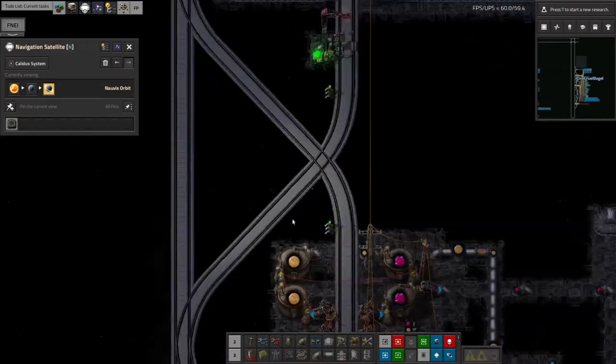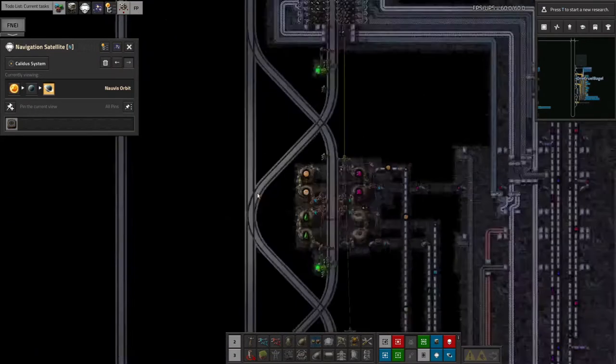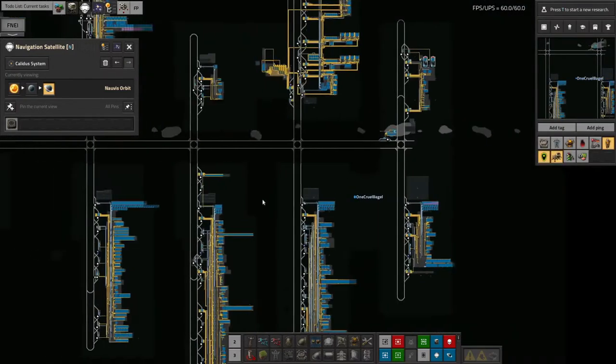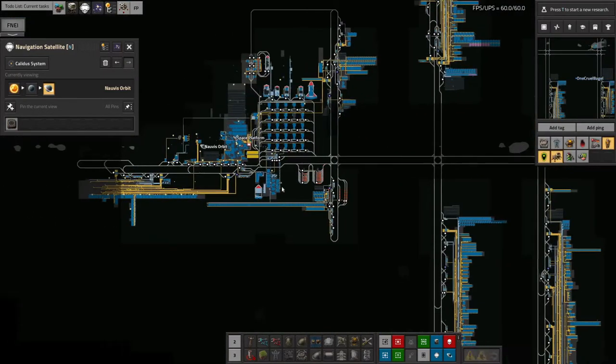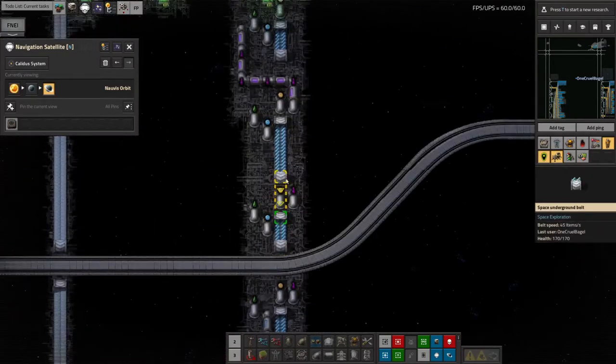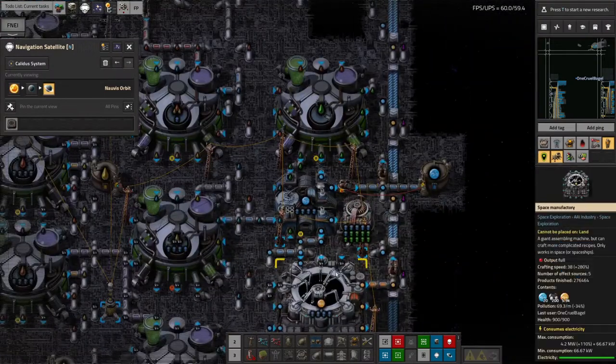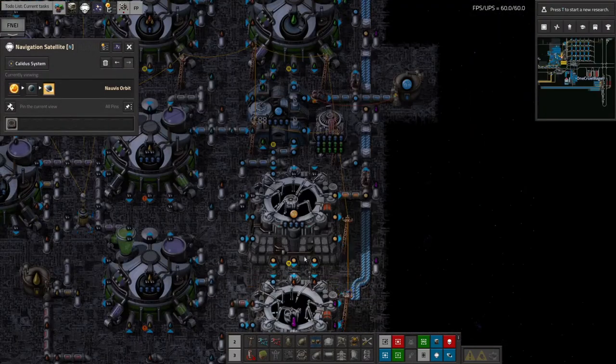As I was saying, the problem at that point was the chemical gel - there wasn't enough of it being produced. And the reason that was a problem - you can see this machine here is now happy, it's filled up the chemical gel - but it was failing before because it didn't have enough petroleum gas. Petroleum gas was not being made quickly enough.